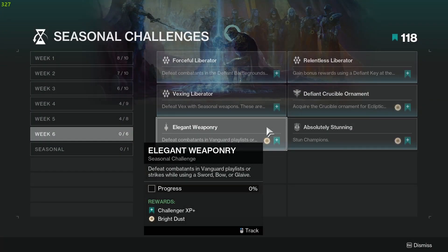Challenge number 5 is Elegant Weaponry. Defeat enemies in Vanguard Strikes using bows, swords, or glaives.